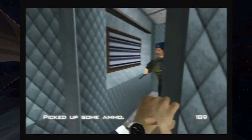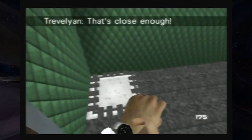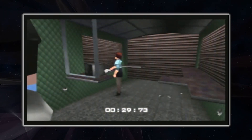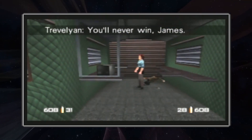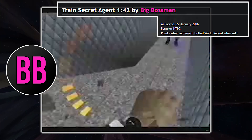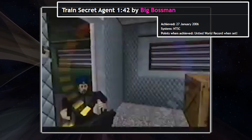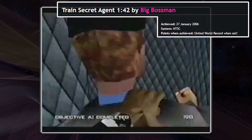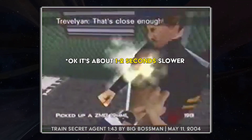On Train Secret and 00 Agent, the goal is to get to the end of the train as quickly as possible and eliminate General Ormov. This starts an in-game timer from which Natalia completes her hacking objectives, so the moment you shoot Ormov, your end timer is essentially set. In January 2006, legendary GoldenEye speedrunner Big Bossman set a great record of 1:42 on Train Secret Agent, very intentionally trying to shoot Ormov from as far away as possible, starting the internal timer as early as possible. Prior to this, speed gamers were running into the final boxcar and eliminating Ormov with the watch laser from very close, which is clearly much slower.